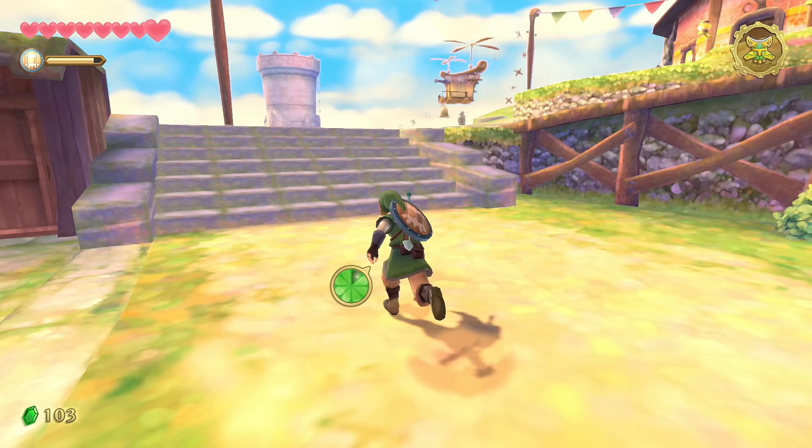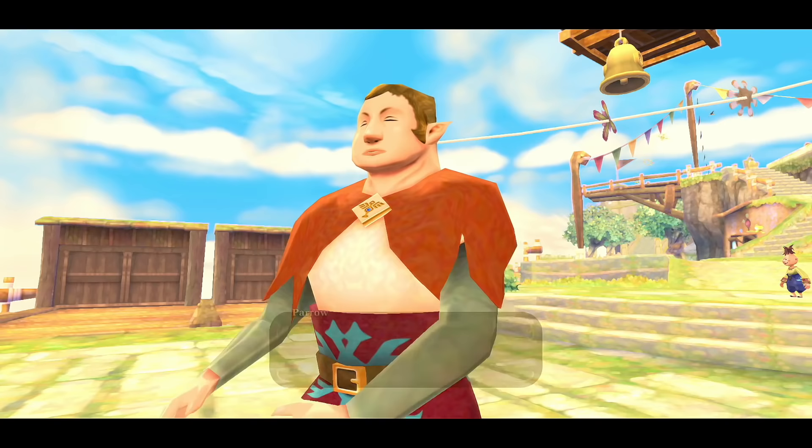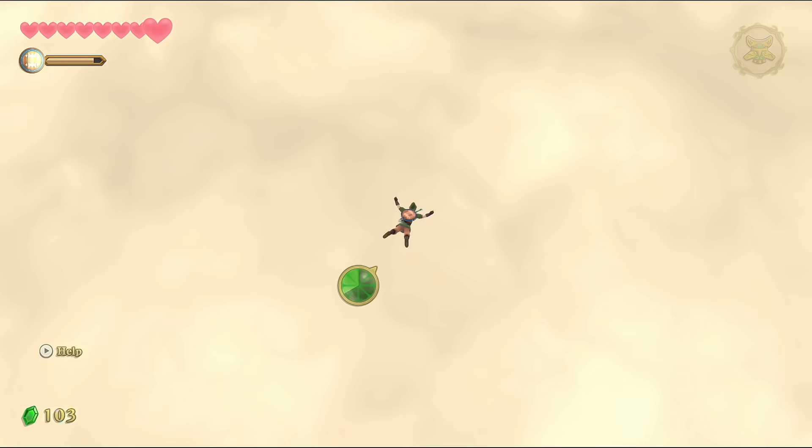Heading outside, you'll notice a guy in the plaza who looks very fretful — he has a quest marker above his head. His little sister went out for a flight and hasn't come back. He wants you to find out what's going on. Jump off the ledge — always a great time.